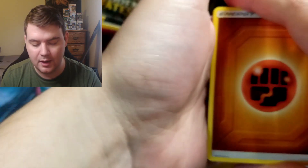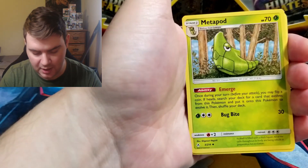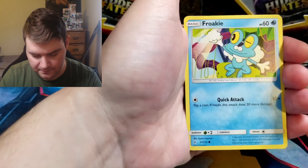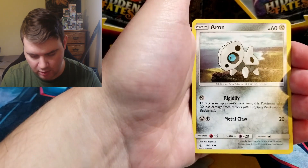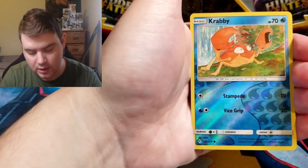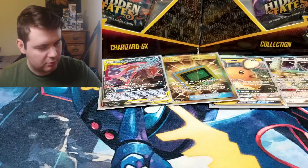The second and third parts are better. Lightning Energy, Golbat, Metapod, Torracat, Geodude, Braviary, Froakie, Aerodactyl, Seel, Reverse Krabby, and a Politoed. I like a holo Politoed — kind of cool.